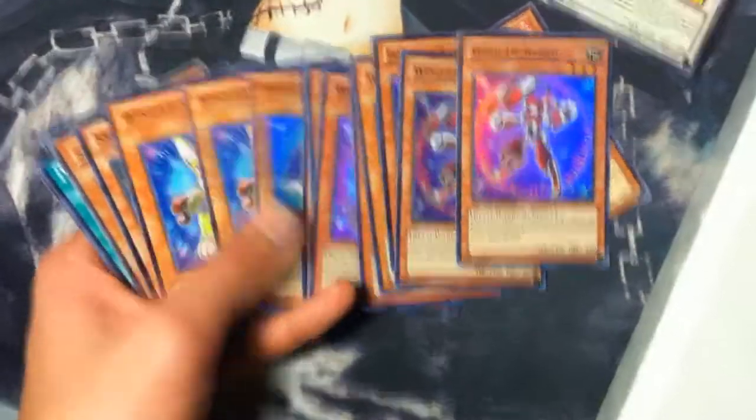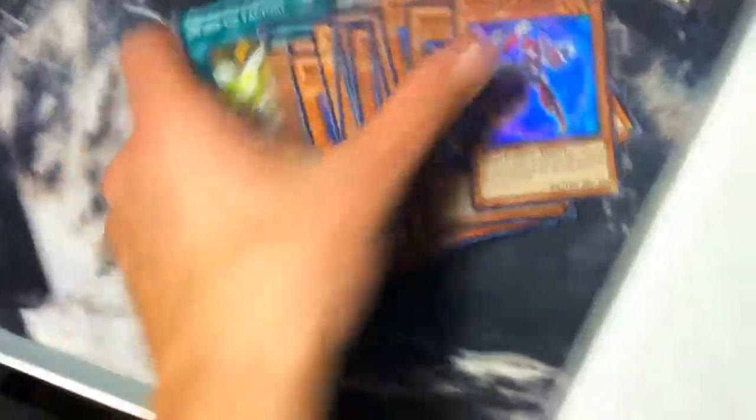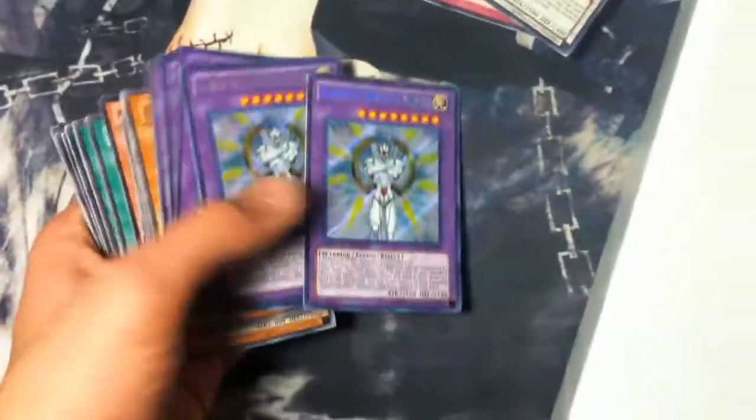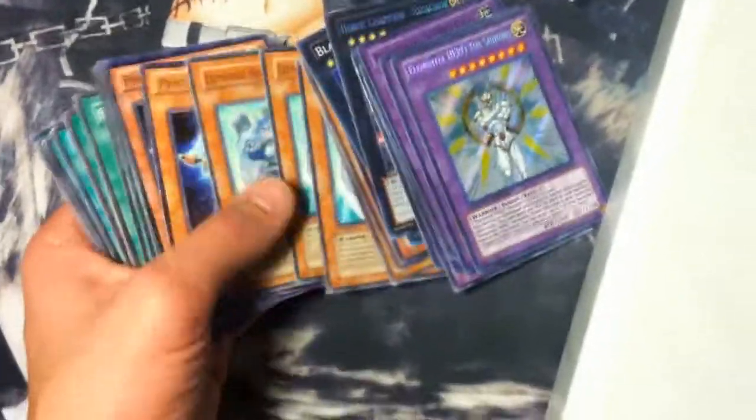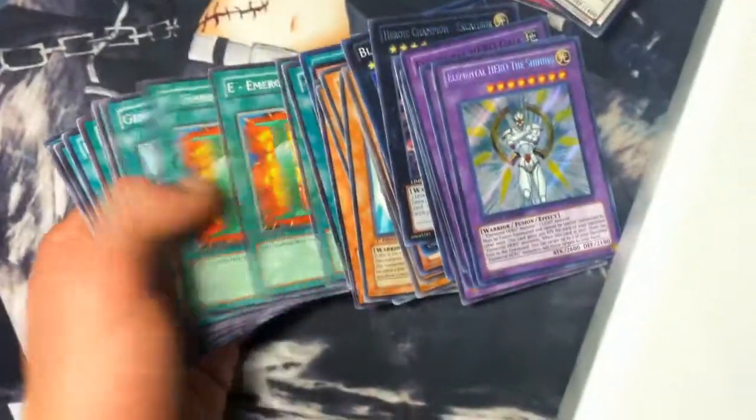I have a Wind-Up core — let's go through that real quick. That's everything in there. Next up, E-Heroes. I will trade out of these if you need something individually, but I am trying to get rid of them as a whole.